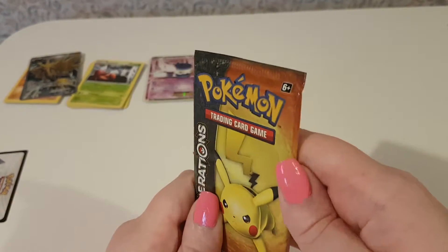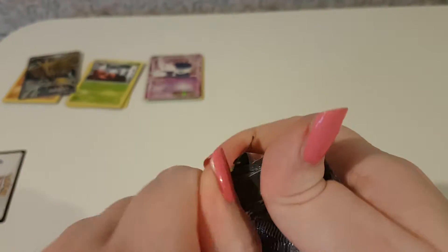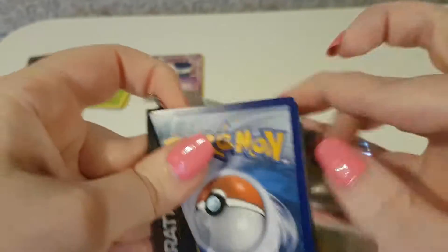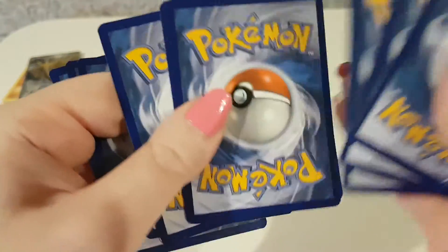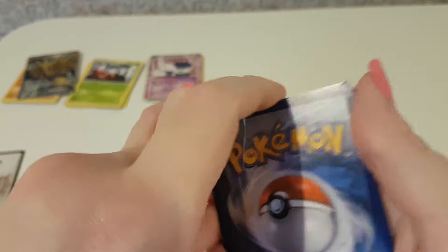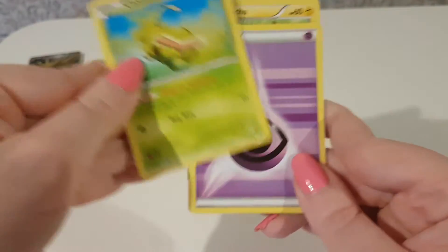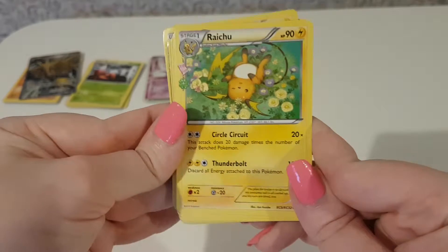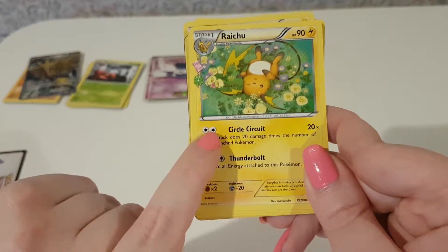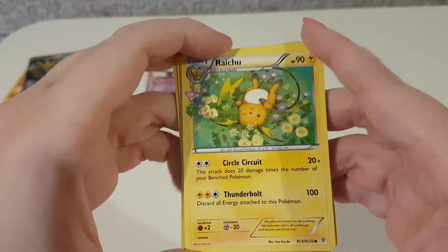And now for the star of this box — the Pikachu pack. Let's see what we get in here. We've got Pikachu, Caterpie, a Psychic Energy, Meowth. This is my third Raichu, so I can have up to four in a deck. For my planned Lightning deck I just need one more.